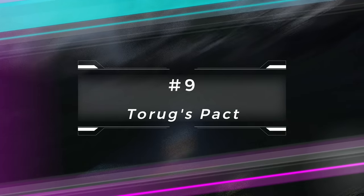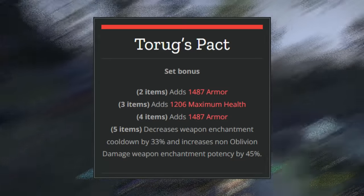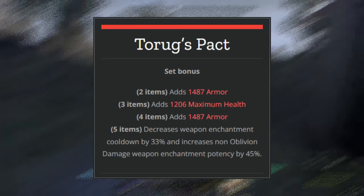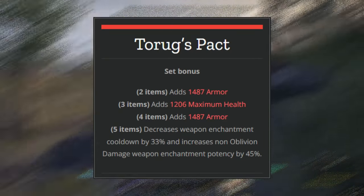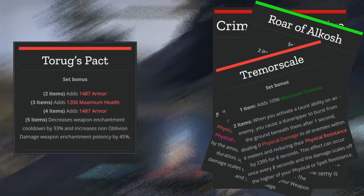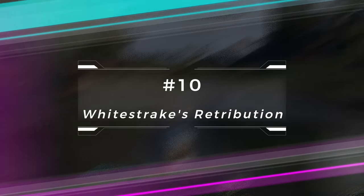The next gear set is probably one of the best for providing a group DPS increase: Taurug's Pact. This gives you armor, max health, and armor — some nice tank benefits — then it decreases the weapon enchantment cooldown by 33% and increases weapon enchant potency by 45%. When you're using an infused crusher on your ice staff and wearing Taurug's Pact it's going to buff it up quite a lot. This is a good replacement for Alkosh, Crimson Oath's Rive, and Tremor Scale when you don't have those yet. If you're starting out in a group and want to provide a DPS increase, Taurug's Pact is going to be extremely useful.